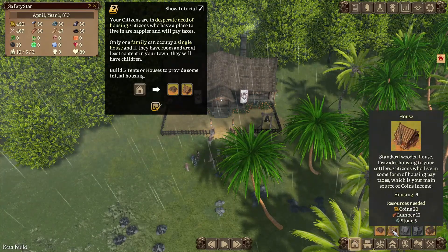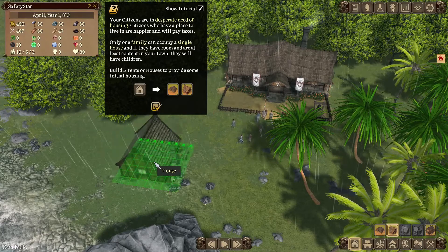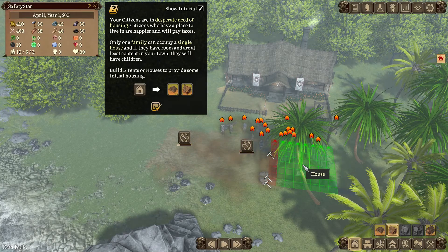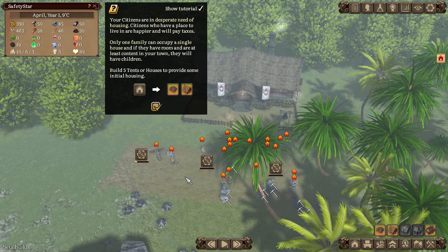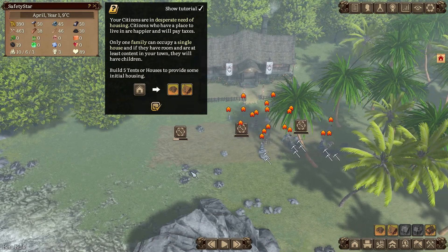We can build a tent or a house. So let's rotate like this. I don't mind them being too close to each other initially. This is three houses. I do want to build two more but I will build those in a second.